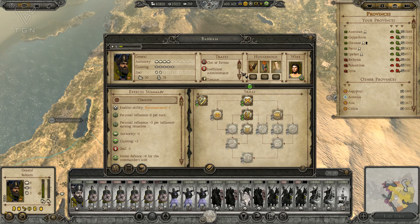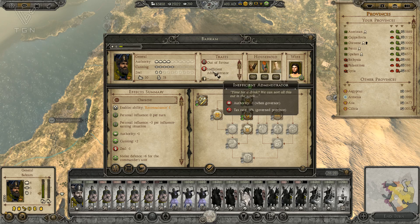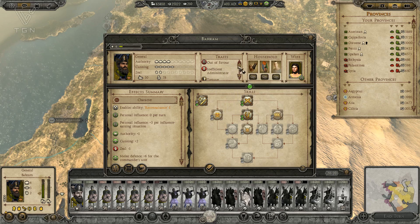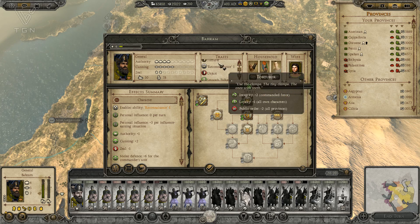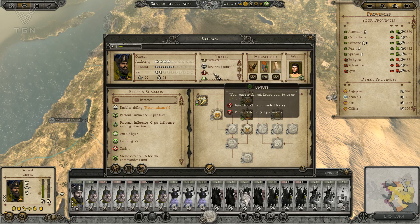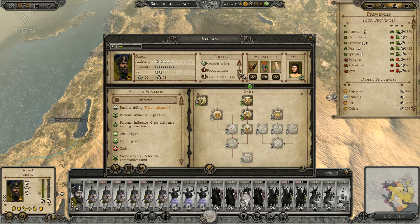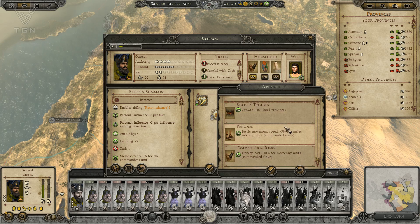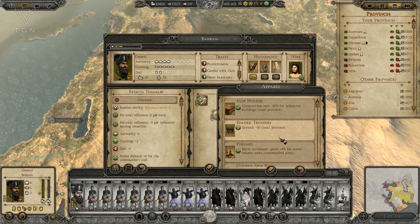Insufficient Administrator, out of favor. Torturer — plus 2 Integrity for being a Torturer, but it takes down Public Order. That's hilarious. Smooth Talker. Unjust. So that's where he's getting a lot of Integrity penalties. This gives him his armor and all the other stuff. Got his wife here. I don't see anything in Household that's helping with Integrity at the moment — that's why I'm kind of just leaving stuff here.